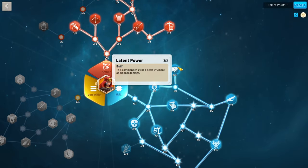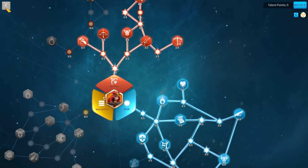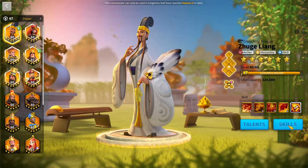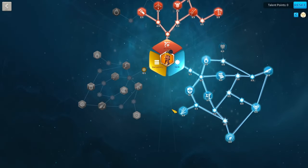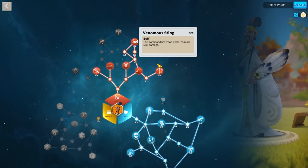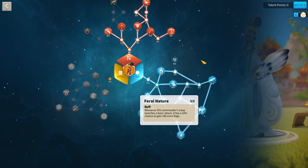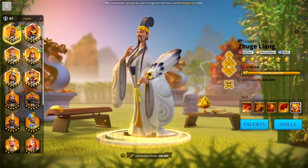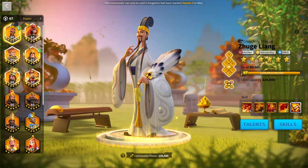I recommend a talent tree without latent power for Boudicca. For Hermann and Zulang, I recommend Zulang with a talent tree where Naked Rage is really good when run with Hermann. The rest is stock standard — Venomous Sting, Feral Nature. Copy the talent trees I showed you and you'll have a very powerful 2-march modable.